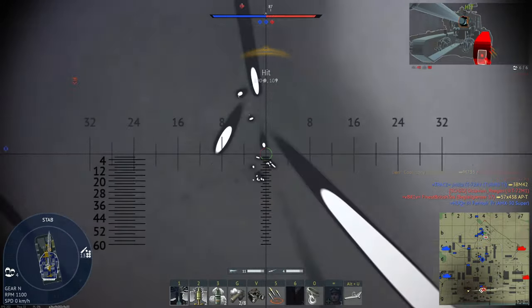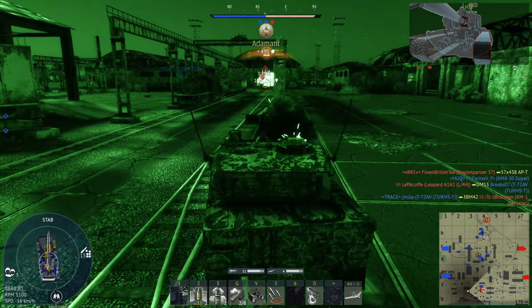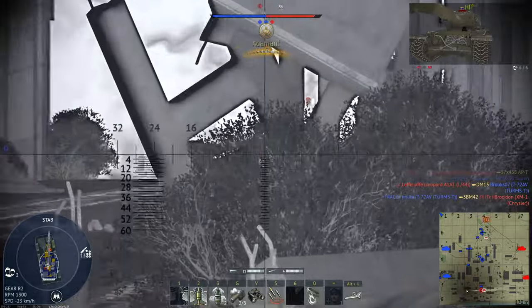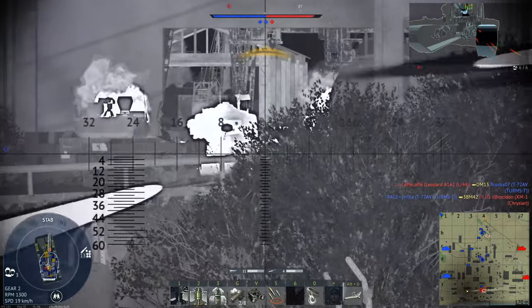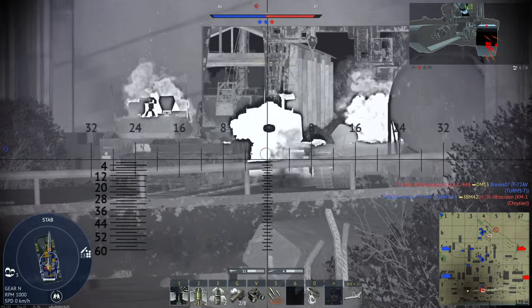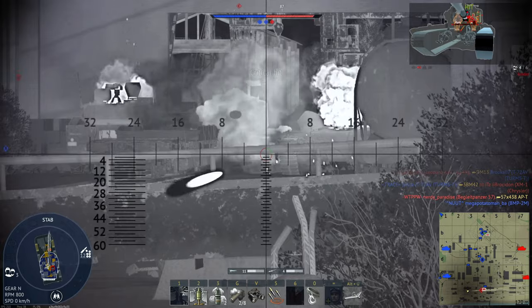Now let's get into its strengths and weaknesses. First, the FPS is very fast, owing to its good power-to-weight ratio of 22 horsepower per ton and its wheel design. Second, it has an excellent reverse speed at 36 km/h max. Third, it has Gen 3 thermals for both the gunner and commander.